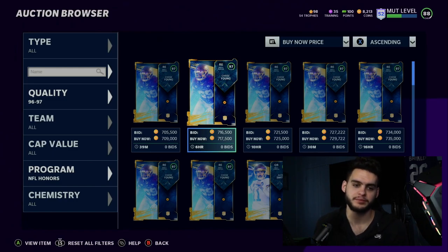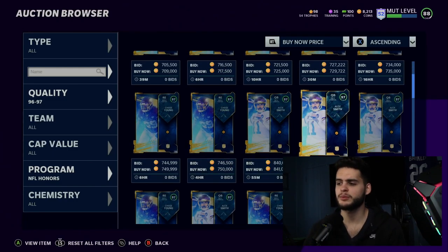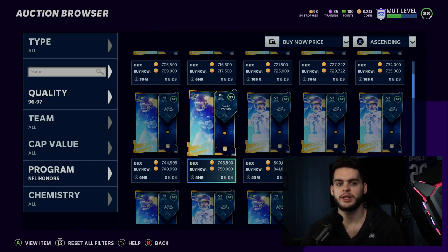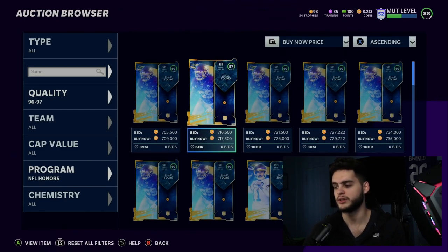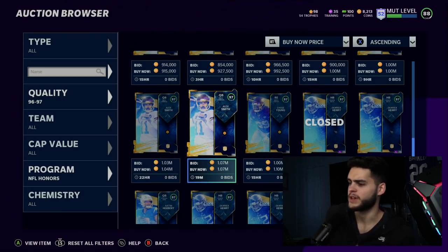At 700k it's still a good pull, but coins aren't as valuable as they used to be. Used to be, 500k to 700k and you were ready to roll. Now, 700k is okay but after auctions, sets, and everything, you end up just blowing through it. Coins used to go a lot further back then.